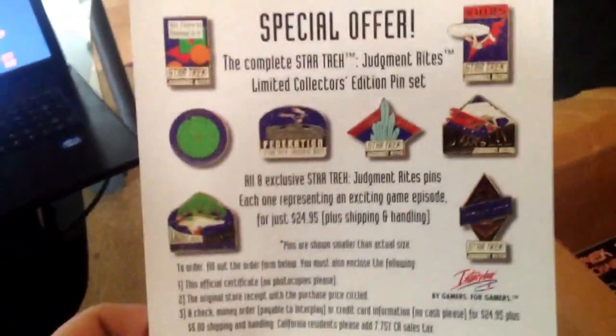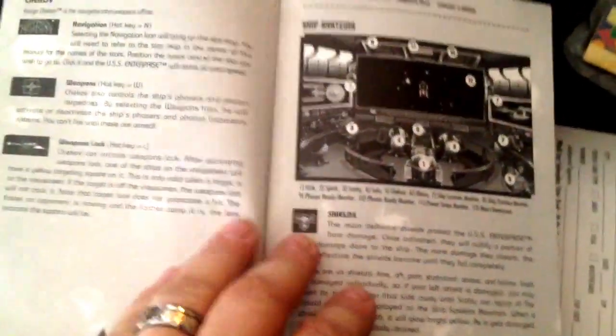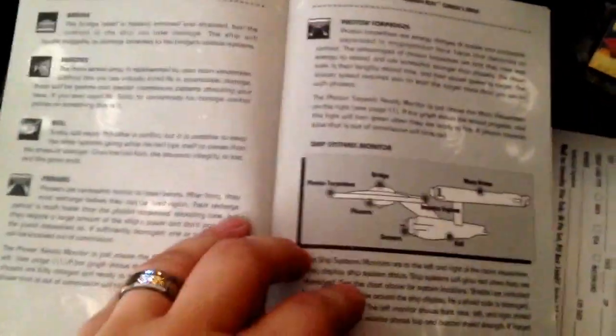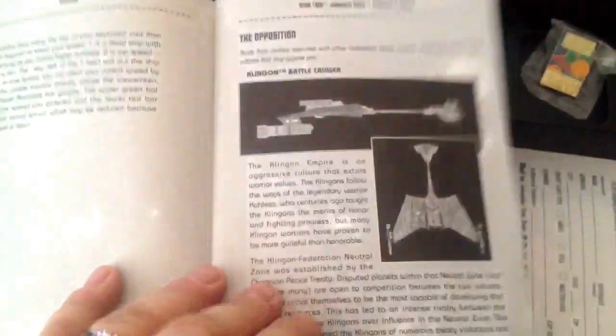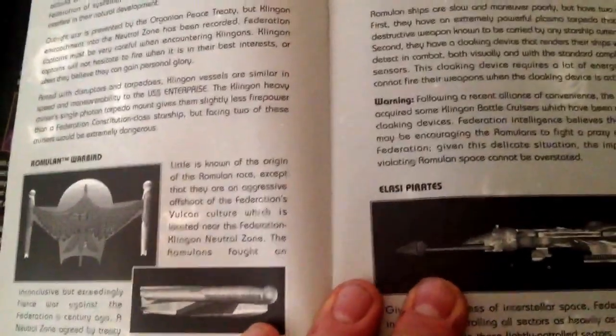These are just special offers for some pins you can get — the complete Judgment Rites collector's pin set — and the first instruction manual. This is a fun game with very poor graphics, but it's one of the first Star Trek games. I've had every Star Trek game, pretty much, that's come out for the computer over the years. Some will be absent from this box — there is another box downstairs that has more in it, like the Next Generation game Final Unity, which is also an excellent Star Trek game.